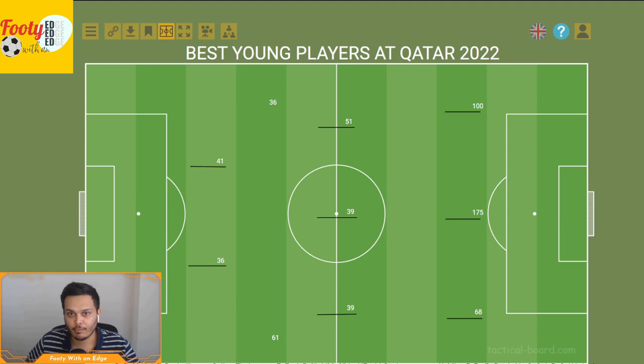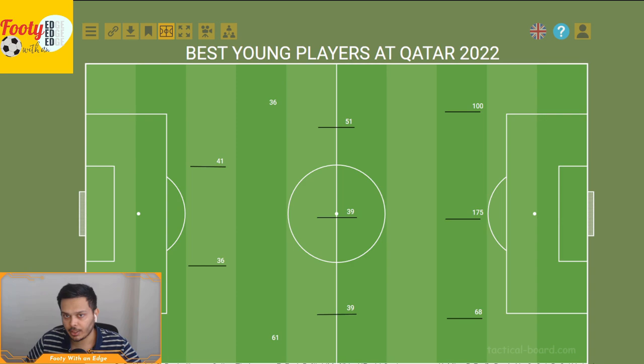In step one, we have 184 players under the age of 23 at this World Cup. I've shortlisted the top 40 players based on how well they've played, how much they've played — so minutes and appearances — and how well their team has played. In step two, we will analyze these 40 players to pick the top 20 that will go into our squad. To do this, we have 20 statistics divided into four categories.